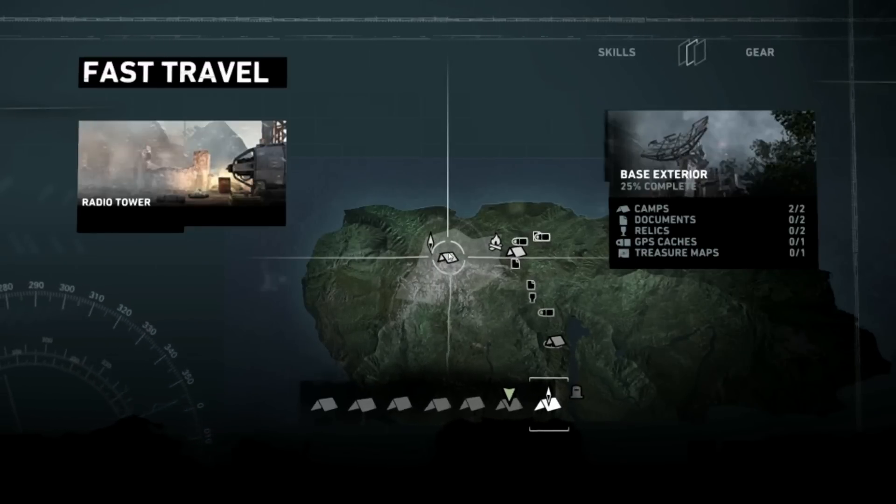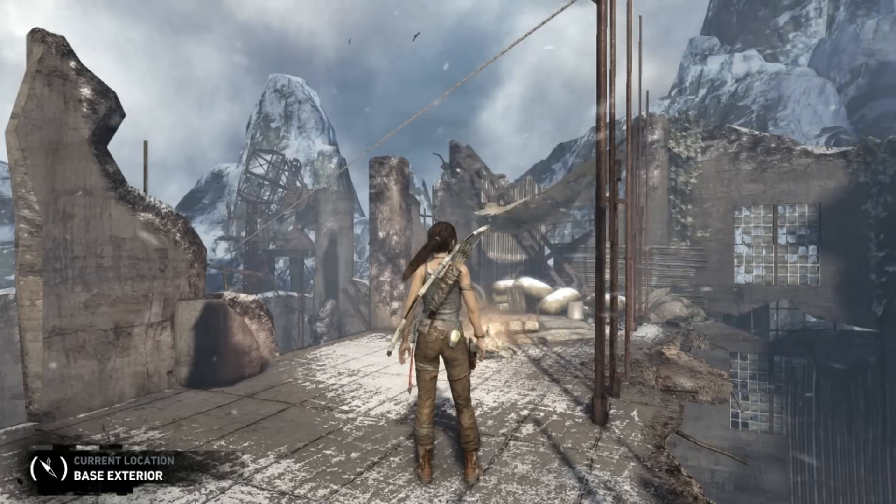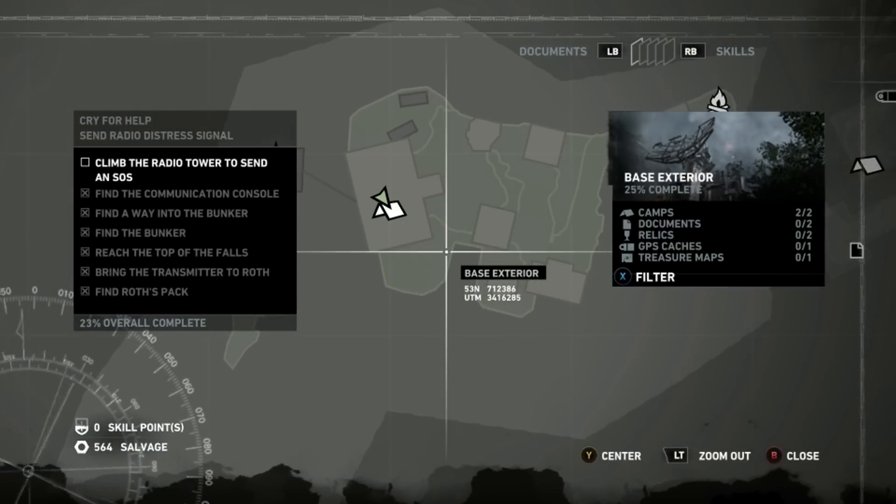Welcome to Tomb Raider collectibles. This is the Base Exterior — there are two documents, two relics, one GPS cache, and one treasure map. We're starting by the fast travel camp, and right behind you is a document.